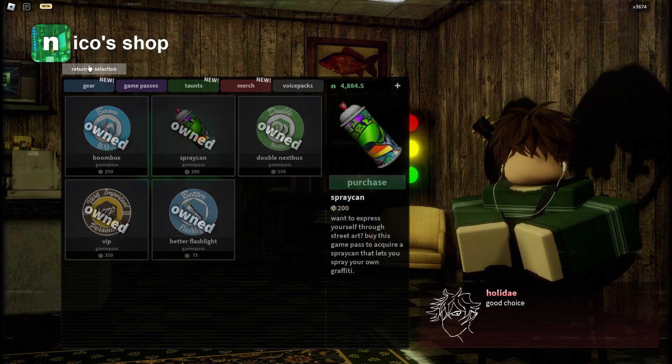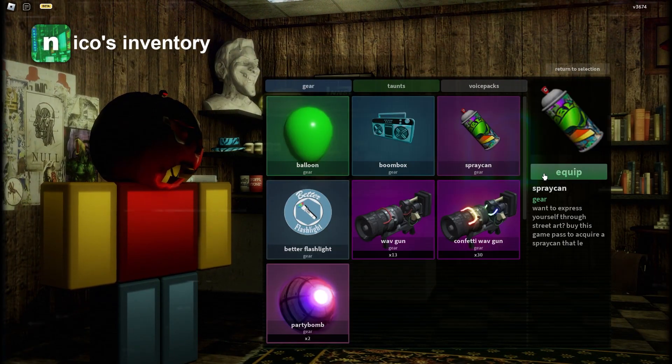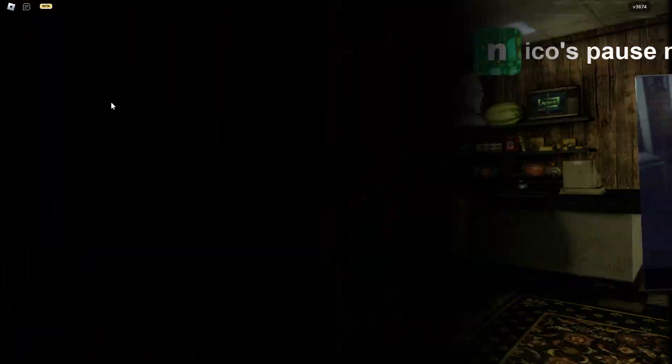Let me just buy it really quick. All right, so now I bought it. As you can see, if we go to inventory it should be there. Yes, it is. Let's equip it really quick — or no, it already is equipped. Okay, let's just go into game.